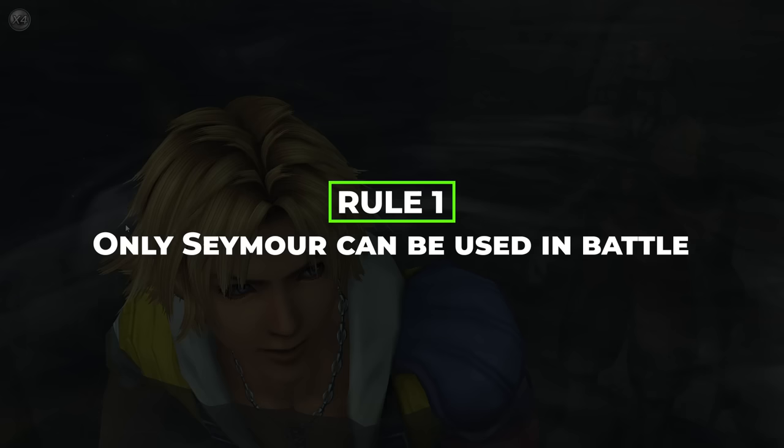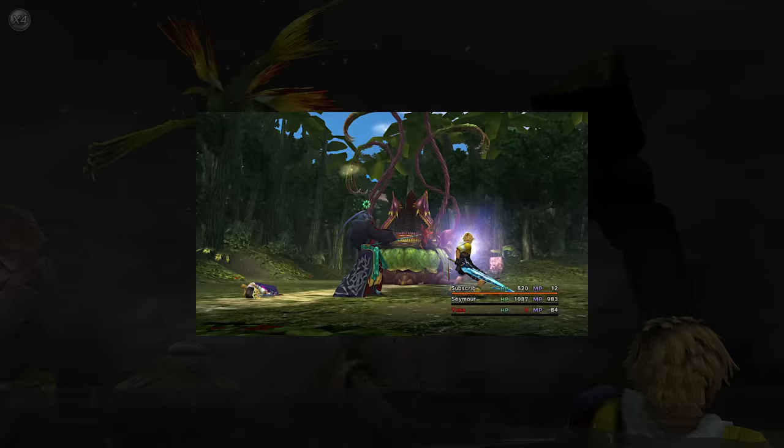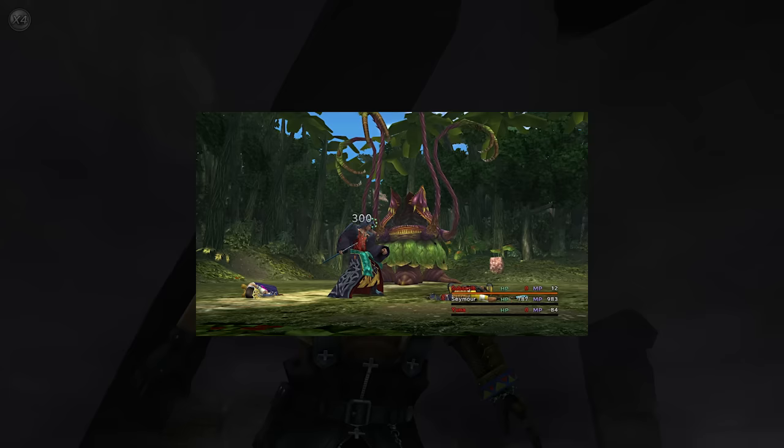We need some rules for this run. Rule one: only Seymour can be used in battle. FF10 will also automatically revive characters after every fight. Before I can attack a mob, I must kill the other two party members off. If I just leave them alive, they can soak up hits from the enemy.